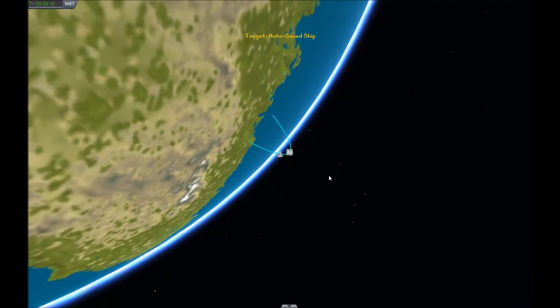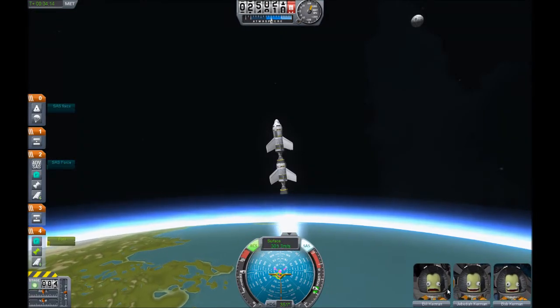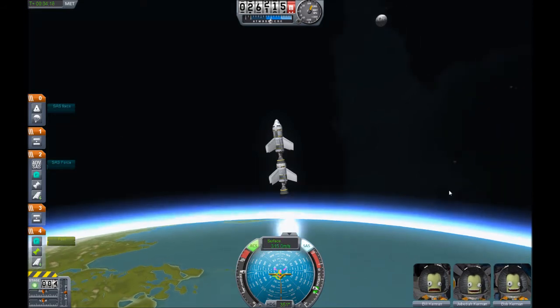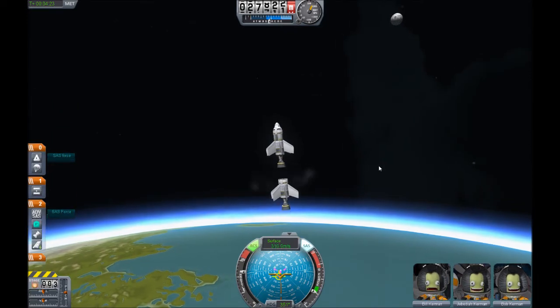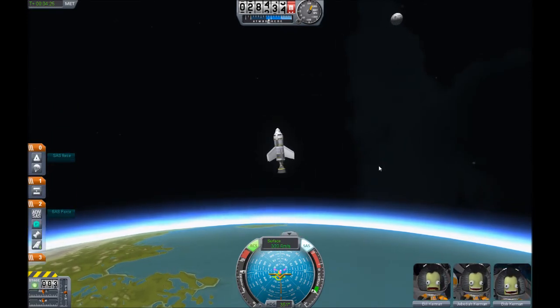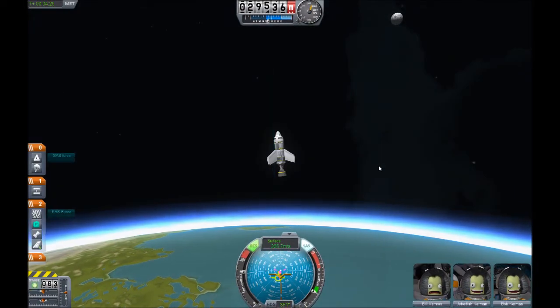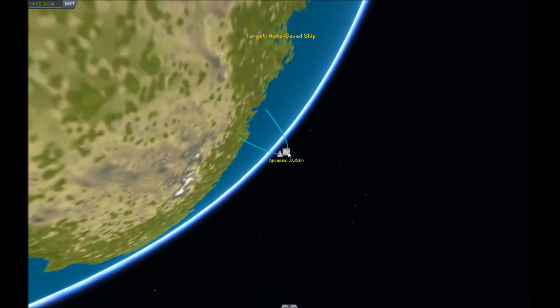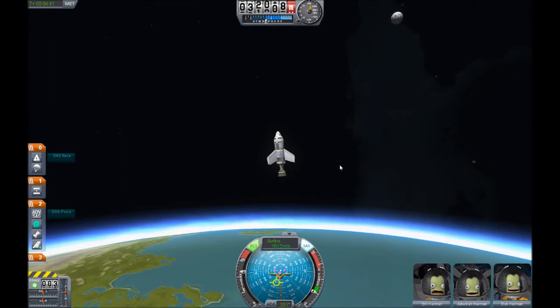Now it's looking much more promising. Bill! What's with you? Don't worry, everything was fine! We have a parachute, by the way, at the command module. Let's wait until we get to the highest point. And then we will start the final engine.